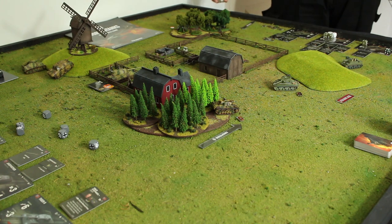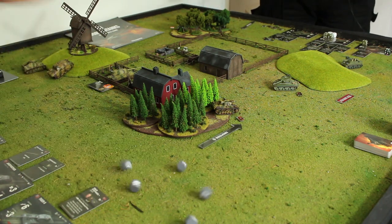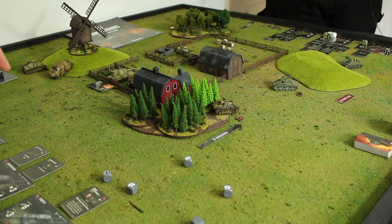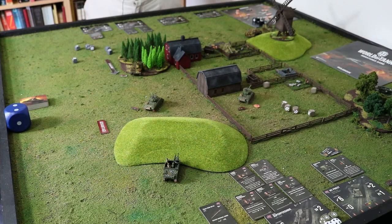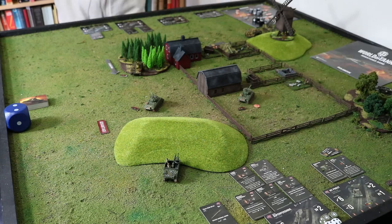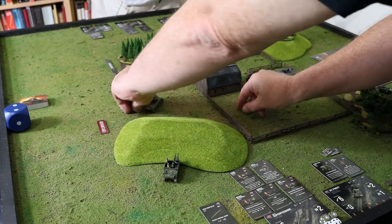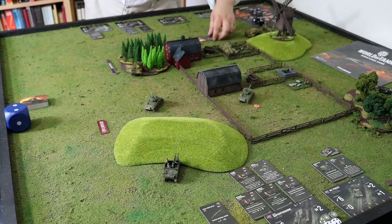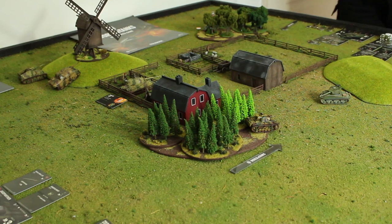In the end step we roll for repairs. Repairing the King Tiger — do you want to repair your engine damage? You just need one result on one die. Round two! We need to roll for advantage — six dice each. I got one crit, you got two crits — you keep advantage.